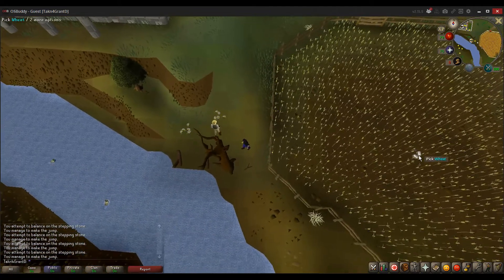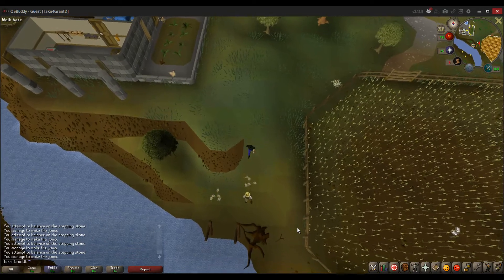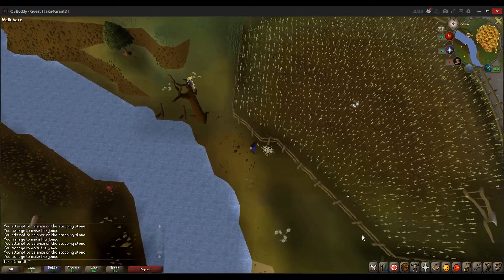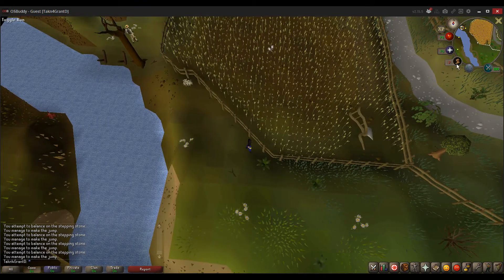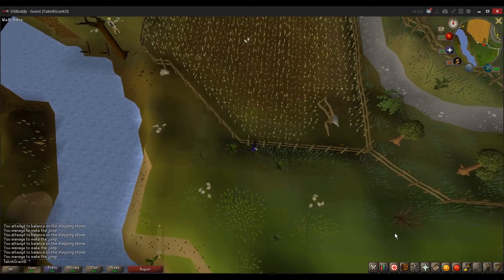I can't believe you don't have an axe yet. You were supposed to grind the wheat while you were over there. Well where's the mill? It was like right behind the wheat. Oh well — I mean, you're going to come back around. How do you get more stamina? It recharges. Next to the world map you see a little boot — that's your run energy. You can click it to run at any point but it drains while you move.